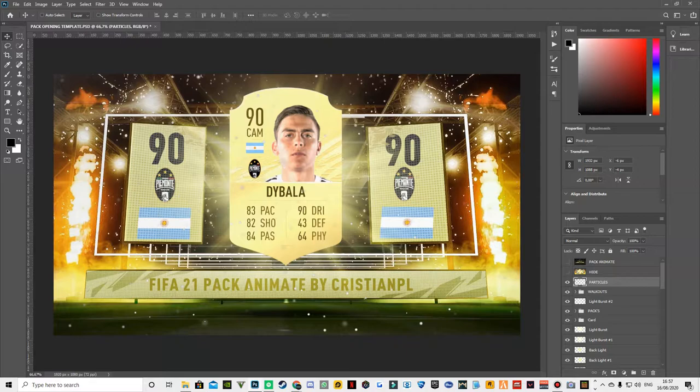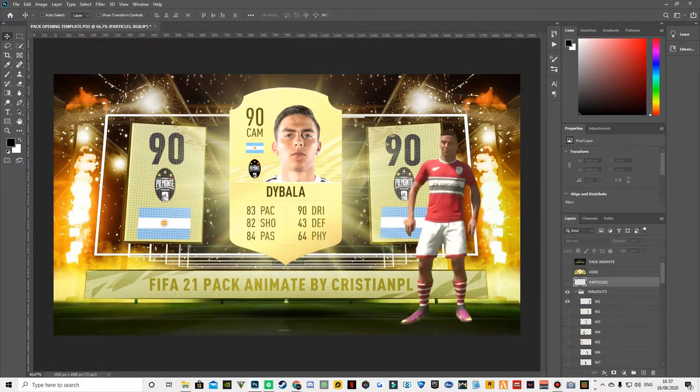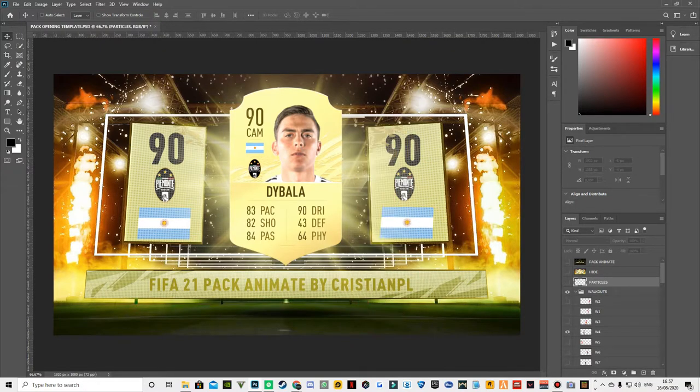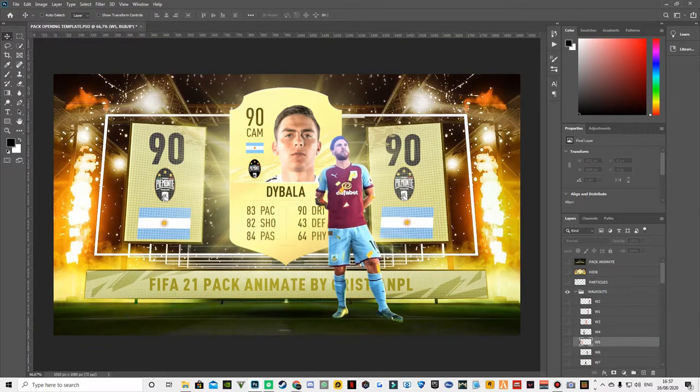You got the particles — if I turn them off you can kind of see them along the outside of the actual thumbnail. You got the walkout, which is very cool as well. These I'm hoping are gonna be updated — I think he said he's gonna update these as the year goes on. If not, you can do your own — screenshot them from the game, cut them out, and put them in. It's not hard.